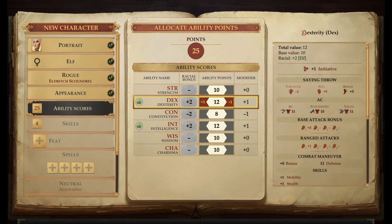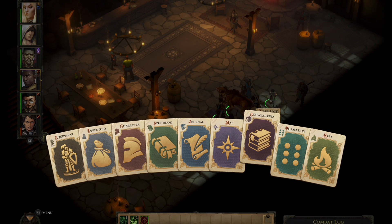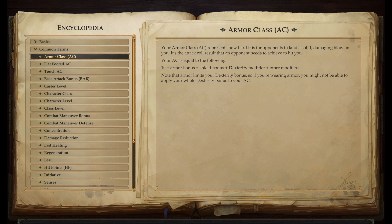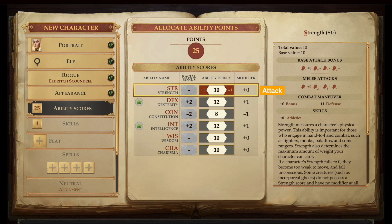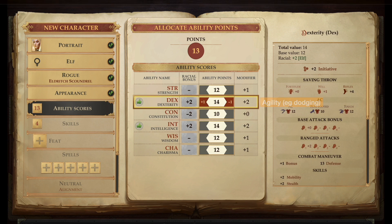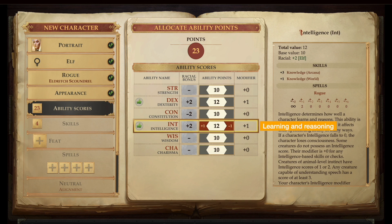Now it's time to attribute points to the 6 main stats of your character. You should aim to give more points to the 2 or 3 skills that match your class. The Pathfinder system makes a lot of calculations behind the scenes, and you can always find out how everything works in detail by looking at the encyclopedia. But you can broadly think of the main stats like this: attacks are usually based on strength, while constitution accounts for resistance. Dexterity is a measure of your character's agility, including dodging incoming attacks, but some characters like rogues can also use it in attacks. Intelligence is about thinking logically and learning, so it's useful for classes like wizards and alchemists.